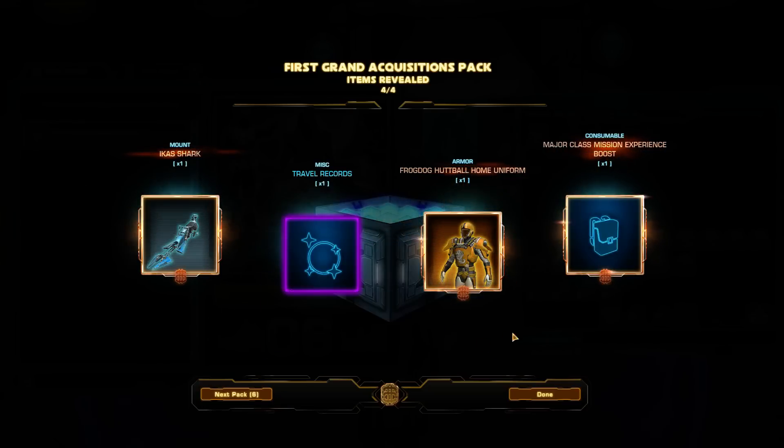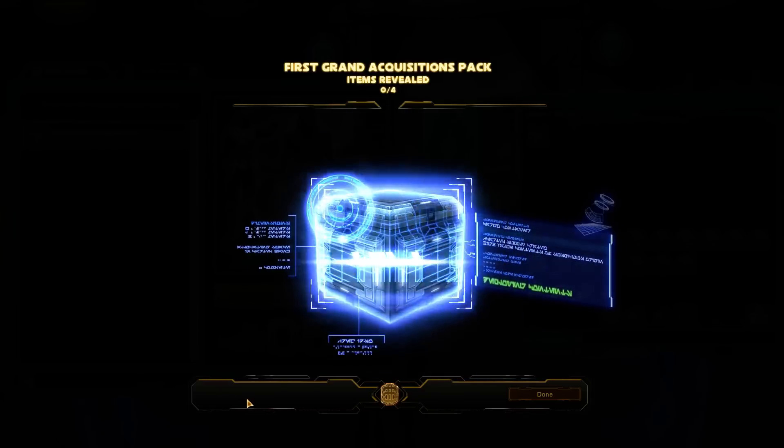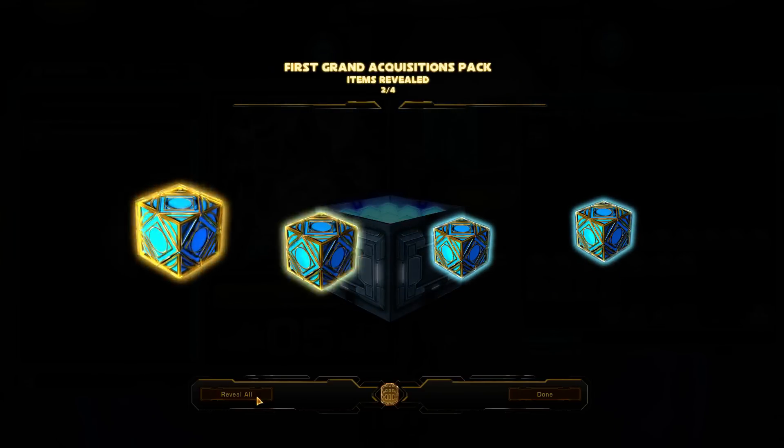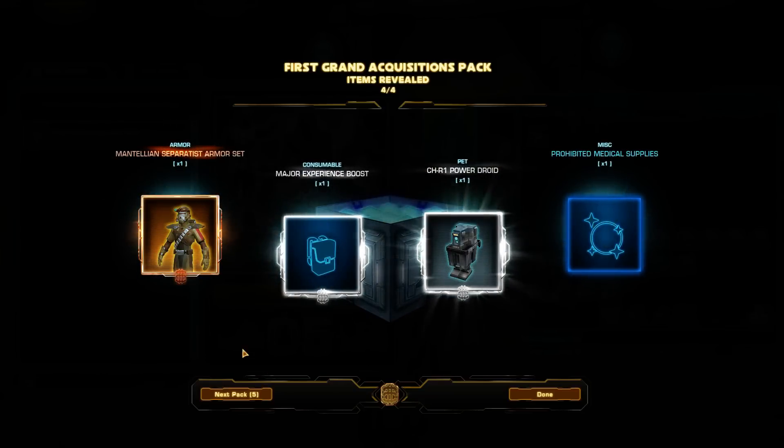Frog Dog Huttball uniform. Remember, this cartel pack was a thousand cartel coins. Really going to say no to this pack. Really regretting it. Mantellian — this is garbage sets. Really?